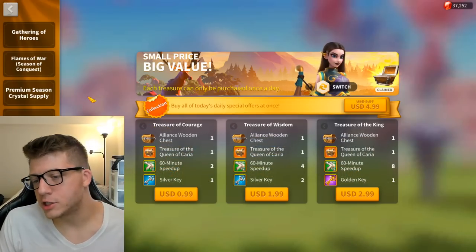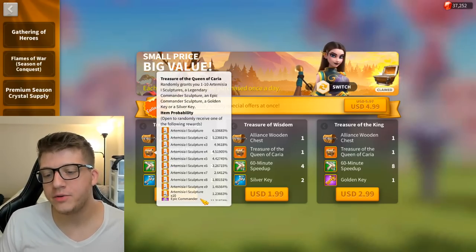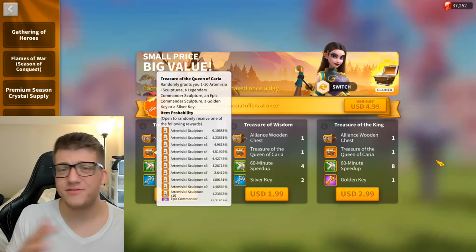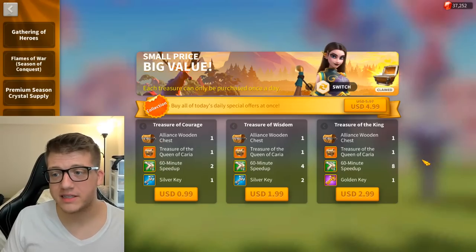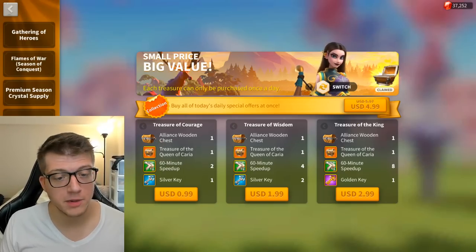Purchasing this daily costs $5 per day and gives you three chests with at least one guaranteed sculpture, but you could get up to five or thirty if you're super lucky. As long as it's a commander you really want, it's a great deal.